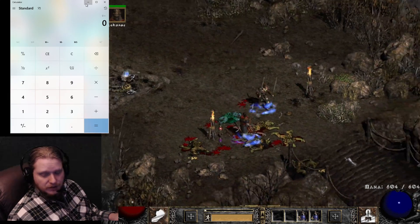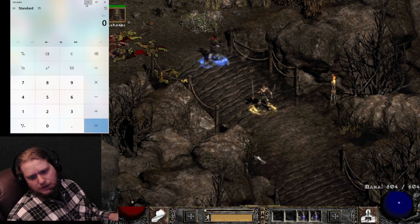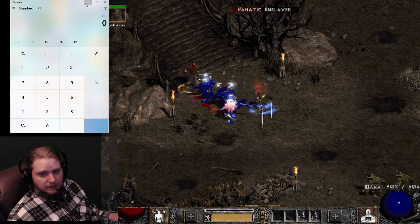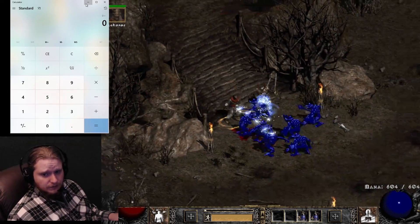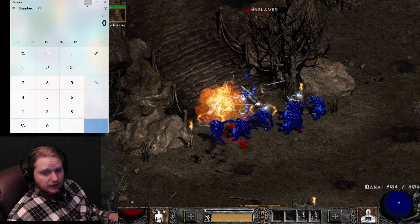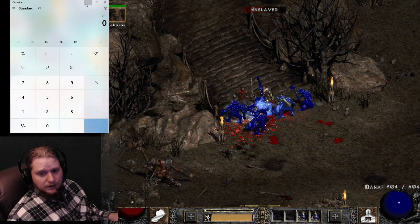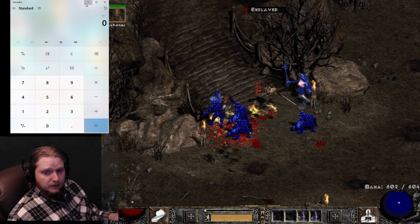We also have Bash — which is a knockback — and Stun, which much like Smite lets you stun multiple targets and keep them sort of locked. You could have Stun on your right click as a defensive measure to stop targets from hitting you, while using a main attack on the other hand. The Act 5 Mercenary has Bash, and it actually comes in handy for keeping monsters clear of you.